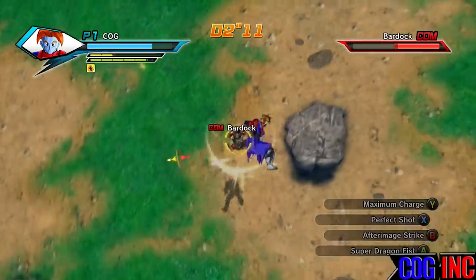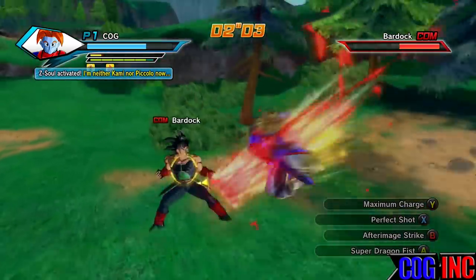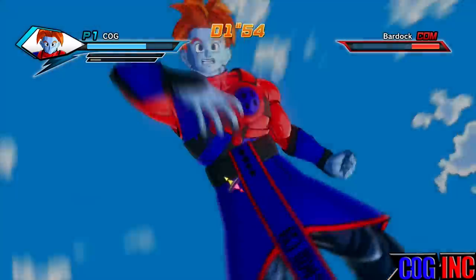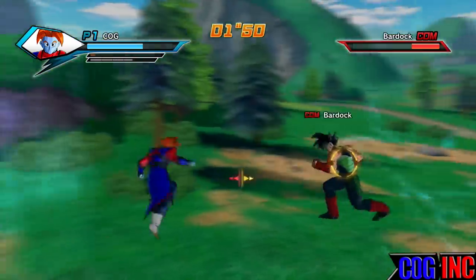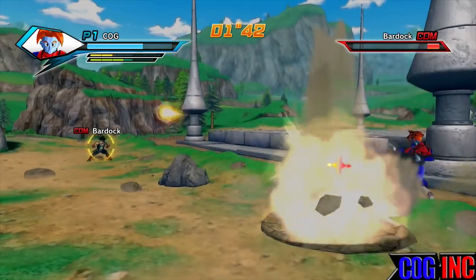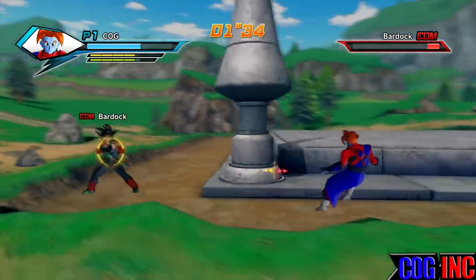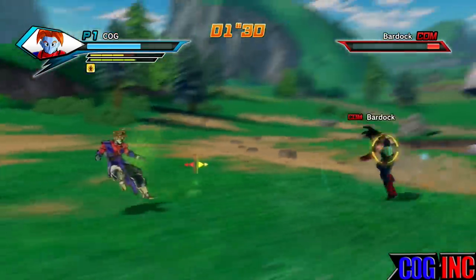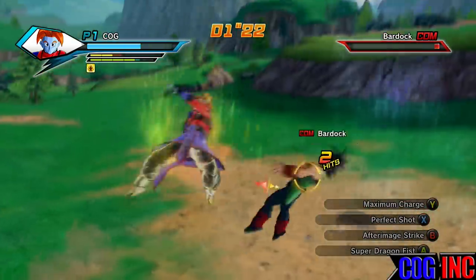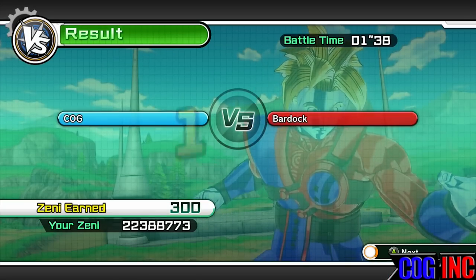Super Dragon Fist is a great move, pretty good like Deadly Dance — I really enjoy Deadly Dance as a super attack. What's great about Super Dragon Fist is that if your ki is up and you're Super Vegeta or Super Saiyan, you can keep spamming it until your ki runs out, chaining combos and bringing an enemy's health down. This super attack adds plus one to your super attacks if you're going for that achievement or trophy on PlayStation or Xbox. I did this video based on a subscriber request — hope you guys enjoyed it. Remember to remain positive and keep enjoying life, peace out.